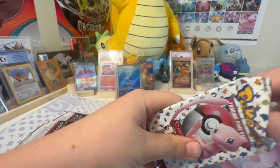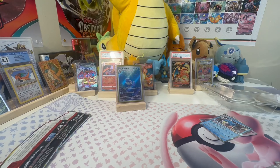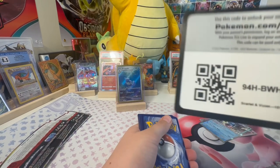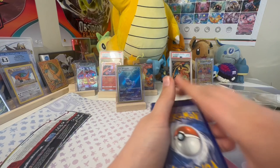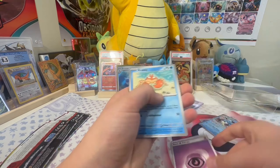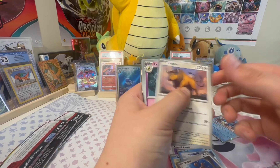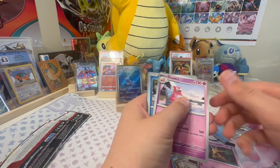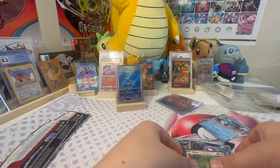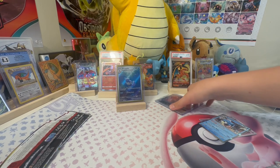Next pack — here we go, diving right into it. Code card of justice. How many of you guys actually scan those? Psychic energy. Krabby, Sandshrew, Seel, Doduo, Tauros, Kadabra, Slowbro, Magikarp, Grimer, and the Ditto. Grimer and the Ditto.